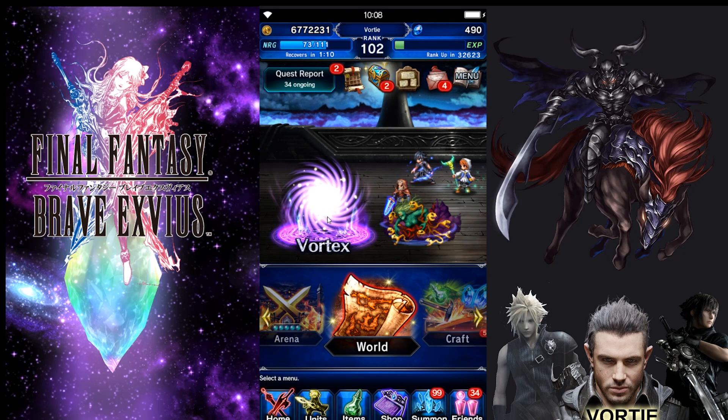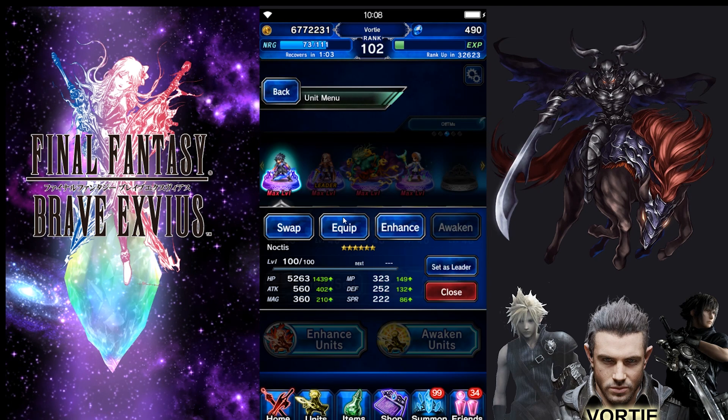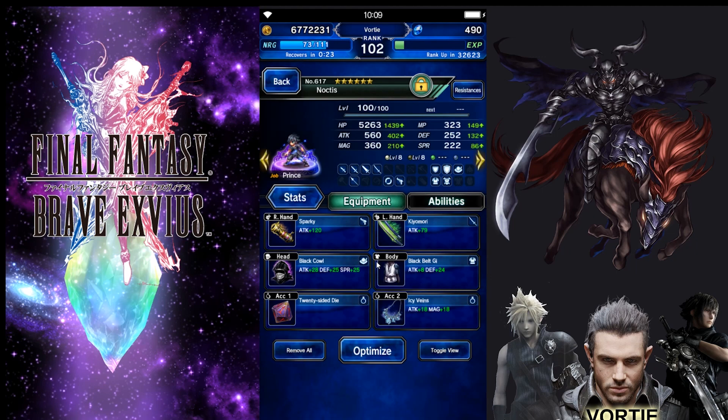Alright, let's take a look at the units I brought. I brought Noctis — he can be replaced with another unit that has Raise, that's essentially what I was looking for. I used Cover a few times, but really you only need one damage dealer doing as much damage as they can, and you should be giving them Odin. Noctis was my support — I brought him specifically for the ability to Raise and to avoid dying. Sometimes I used Jump, sometimes I made him defend depending on how many buffs we had on him.